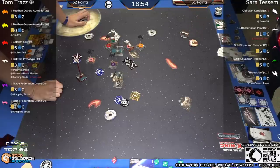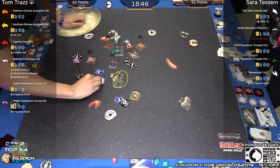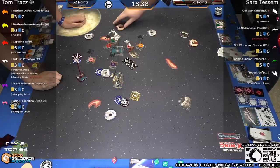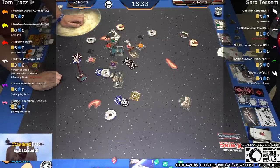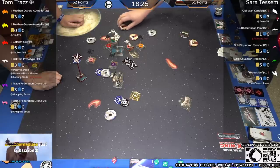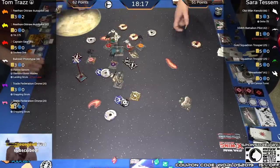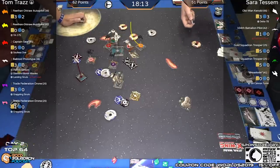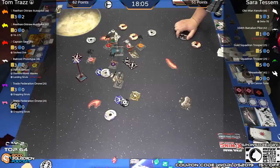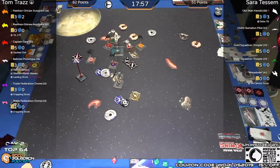The Bactoid prototype is a sitting duck for Obi-Wan, but if it comes off the rock it has to do a two-forward. Sarah really has to decide what this ship is doing — she doesn't need to call it too hard because Obi-Wan has the one hard turn. Number Pink could come in and do a hard two to block. These are mind games. Probably a three Segnor's loop from each Belbulab to bring them back around and keep arcs relevant — those are two three-dice attacks Tom wants pointing in the right direction. He needs to press his advantage and keep throwing red dice downfield.